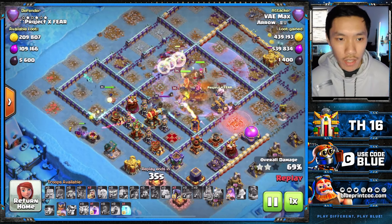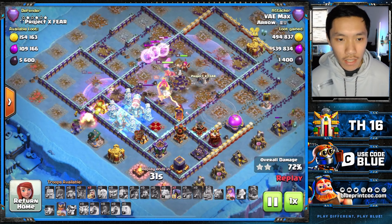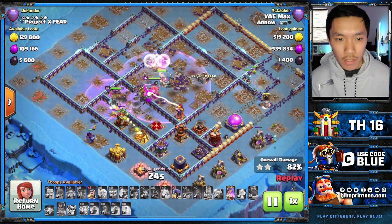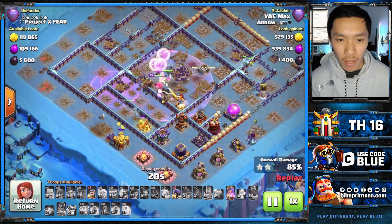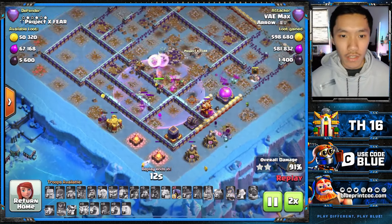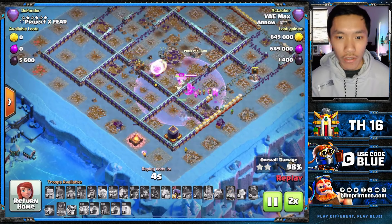The RC is working towards the 9 o'clock side going down towards 8. He still has a Rage, still has that Freeze. Both Freeze and Rage are used on the RC to push and support it to finish the rest of the base. He still has Queen ability and just enough time to finish. Really nice first hit by Max on this Double Poison, taking great advantage of the Root Riders and the Zap value at the top of Legends.